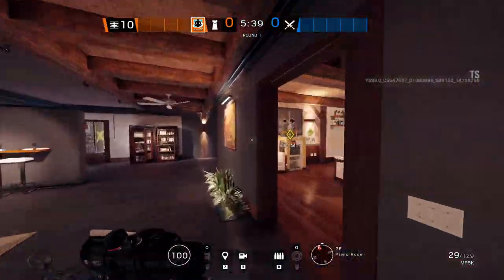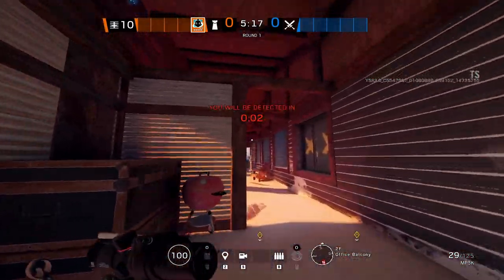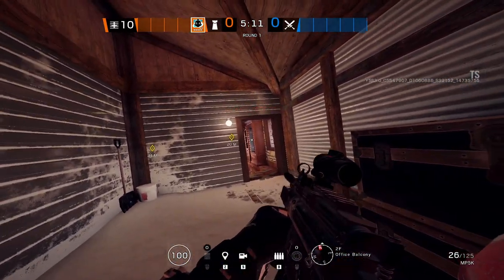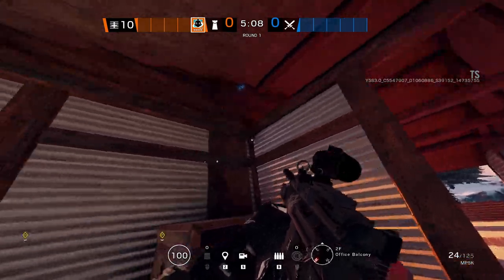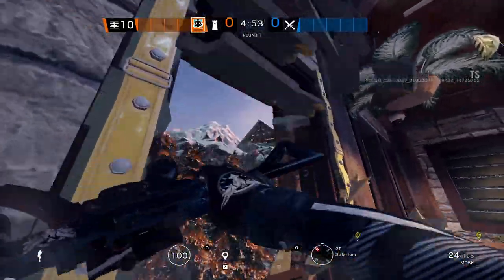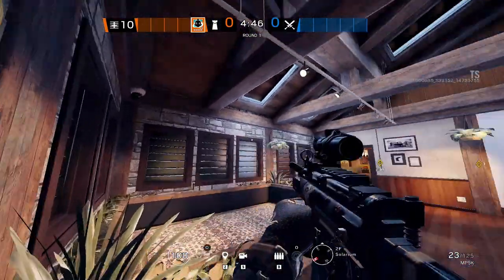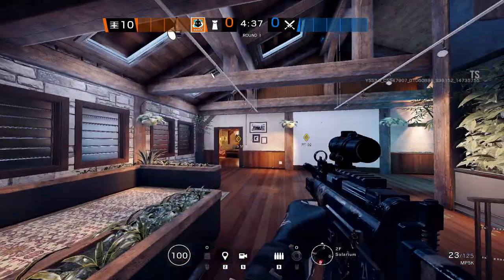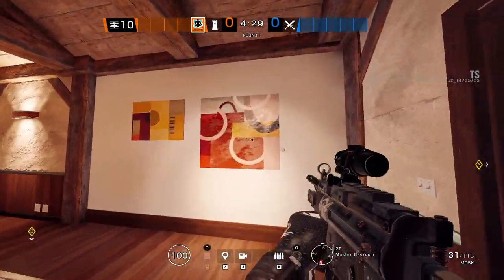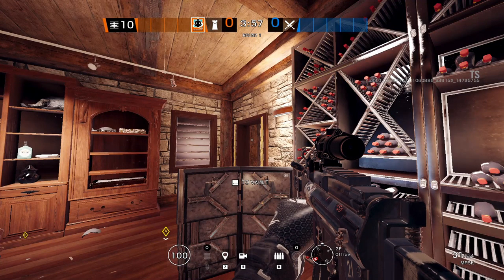Wamai can catch at least five projectiles if you place well. If a magnet is placed somewhere like right here, attackers won't see it — they'll be looking toward the door. So whenever they throw a grenade or shoot a Zofia, it ends up damaging them instead. From outside a window there's no way to see the magnet, so anything thrown in shoots up to the roof. You can counter so many operators: Zofia, Ash, Nomad, hard breach gadgets.